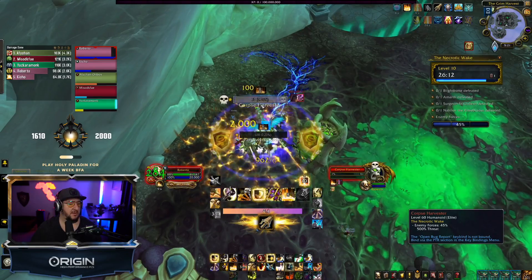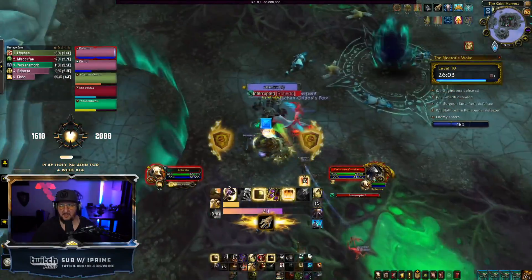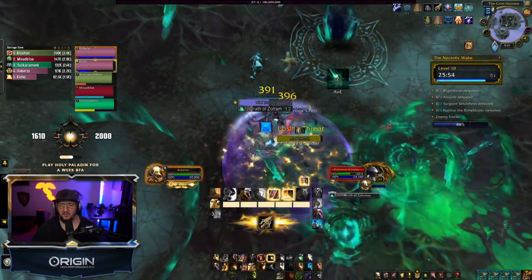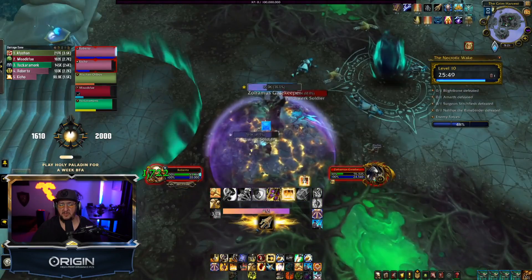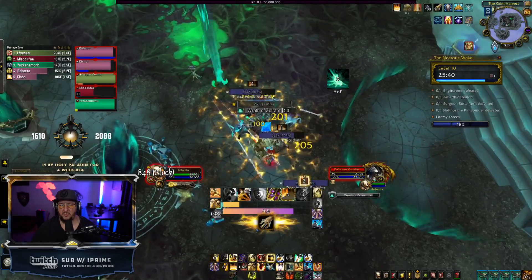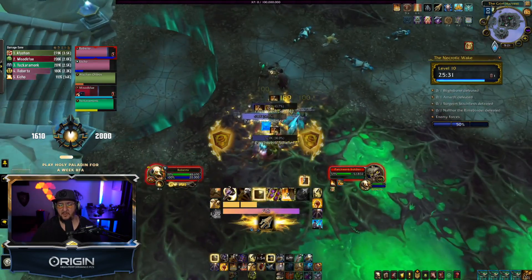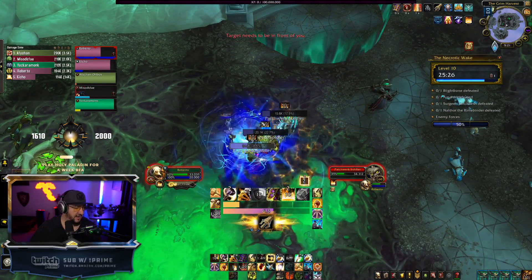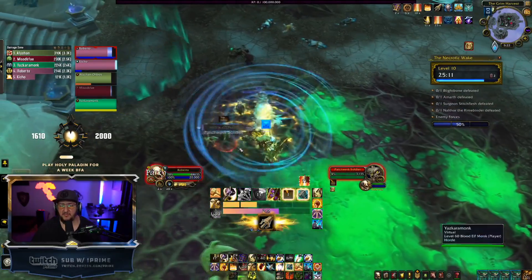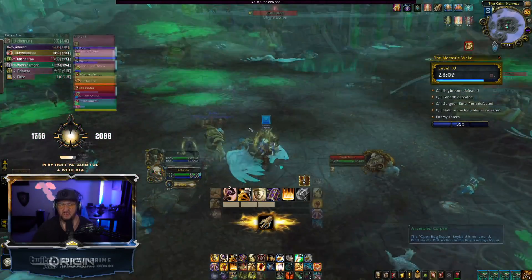Since there's no internal cooldown on that proc, if you go above and below 35% health repeatedly it'll keep healing you — like a mini cooldown that can save you when soloing a boss at the end of a tyrannical or fortified run. Overall, I really like Kyrian for dungeons. Divine Toll on a one-minute cooldown is basically up for every trash pack or every other pack, and I think a lot of paladins are going to love it.